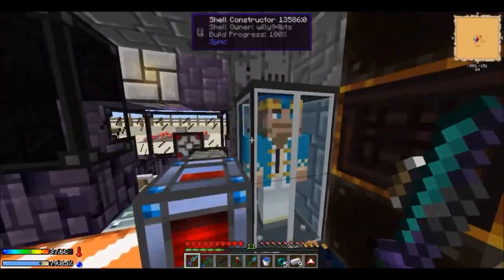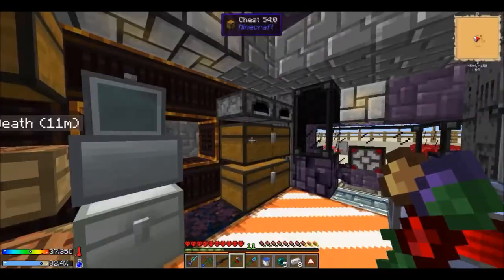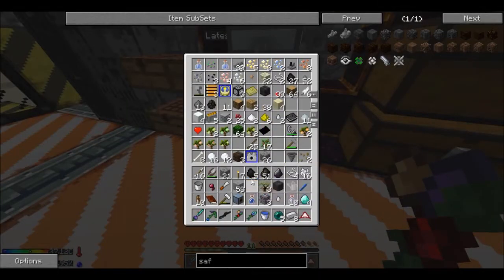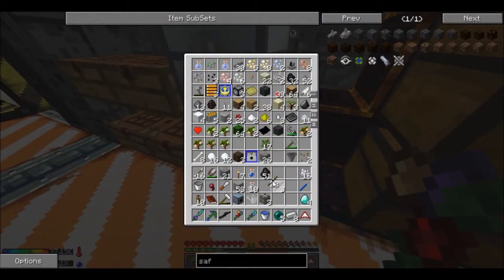I didn't actually think endermen would be able to spawn in there because it's only 3 blocks high — you wouldn't think they could spawn there, but apparently they can. So we have 6 ender pearls. Let's fill this water up — water for days! So we have a second autonomous activator.